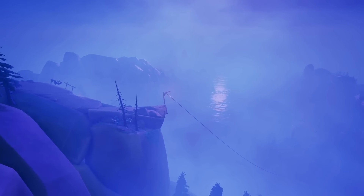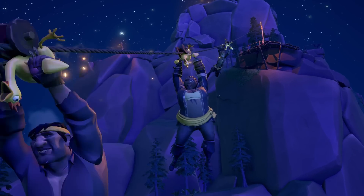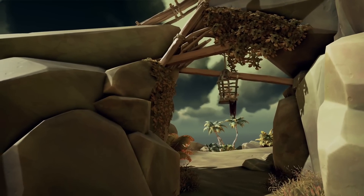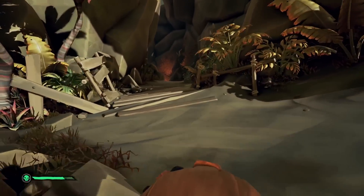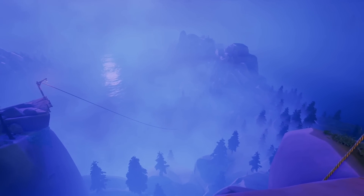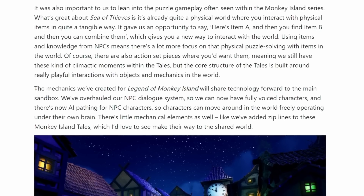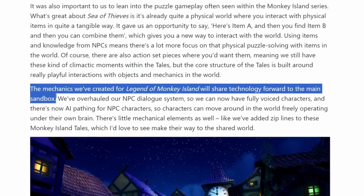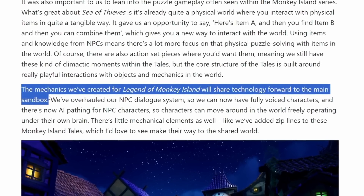Since it's in the trailer, we might as well mention the zipline. We have large islands like the infamous Old Faithful Isle, and sometimes we jump down and eat food instead of running down. This zipline will likely make its way to larger islands to make things more convenient — just like all the ladders they added to Thieves' Haven. We are always looking for ways to improve island navigation. And I can prove this is coming: based on the Xbox Wire article, the mechanics created for Legend of Monkey Island will share technology to the main sandbox.